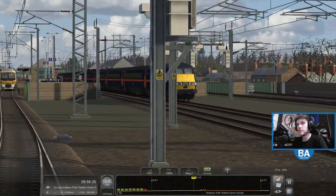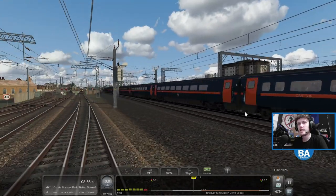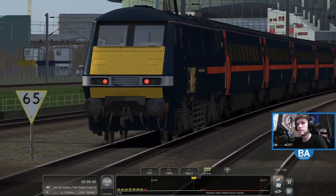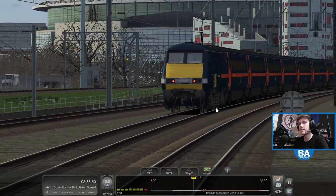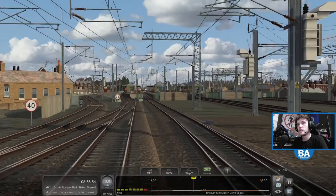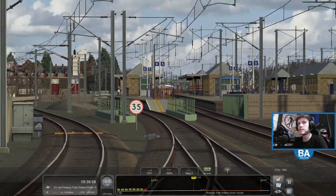Oh, we've got a GNER 91 - or is that the AT2? Which is one end of it. I think there's an AT2 at one end. And we've got a 365 in there looking very happy and smiley.